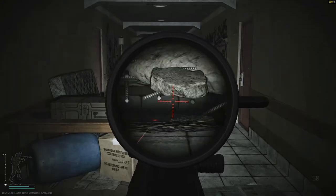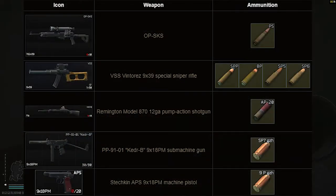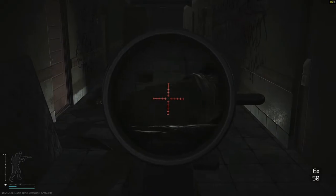Sanitar has a few choices of guns. I mostly see him run his VSS with really good ammo in it. All four options aren't really bad, except for maybe SP5. His other options are the OPSKS with PS rounds, a Remington 870 with AP20, a Ketter with SP7, and he always has an APS pistol on him.